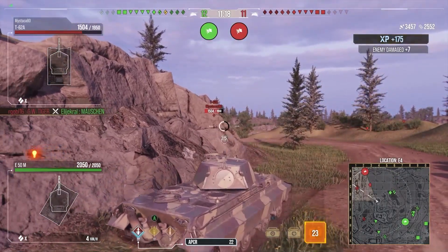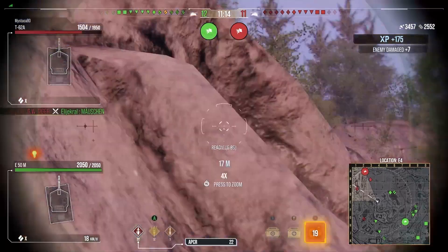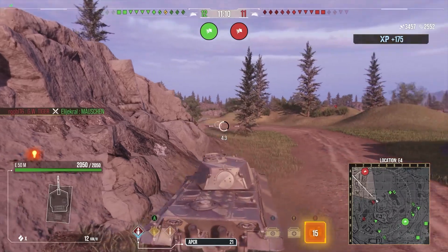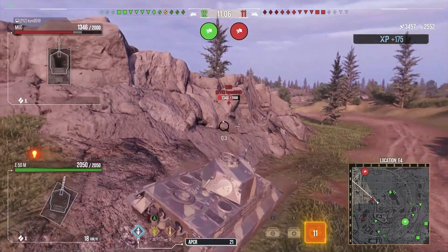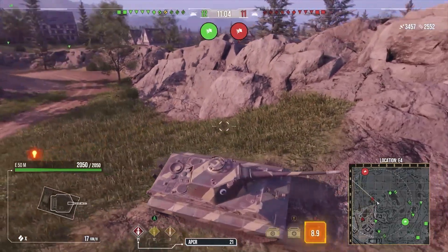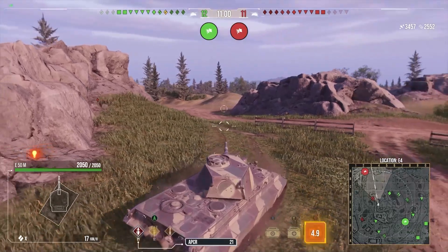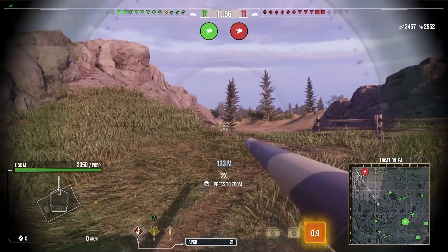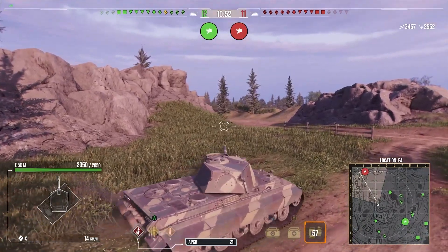The moment I poke around the corner I get spotted, and it's like — there's got to be something in that bush. I shoot at a T-62A, do damage, but the T-62A doesn't lose health. There's something in that bush that just took the hit for the T-62A — no doubt a stealthy TD — so I keep that in mind. There's something still in that bush.